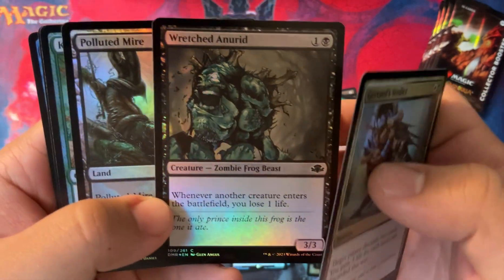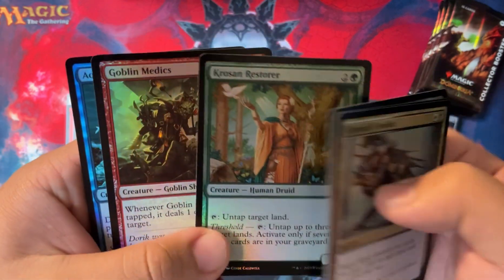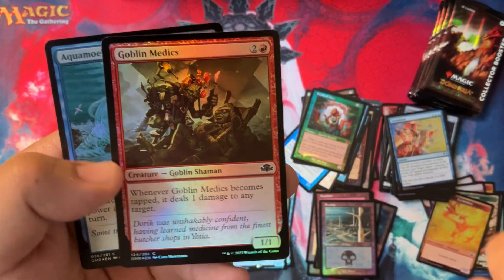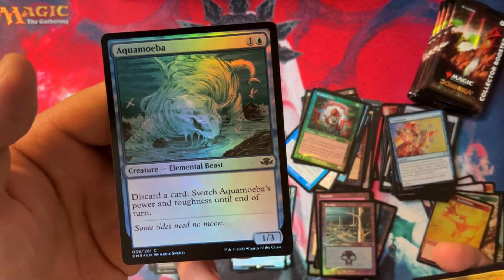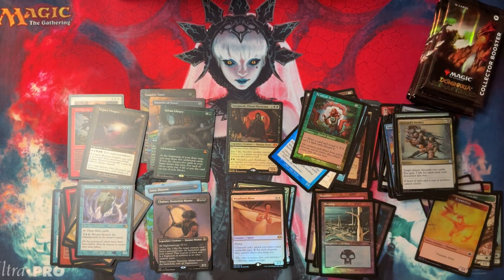Wretched Anurid, Polluted Mire, Crow Sand Restore, Goblin Medic, and Aquameba. That was a cool pack - I think we got two Mythics in that pack too. And we hadn't gotten a Mythic in a while. When it rains it pours.